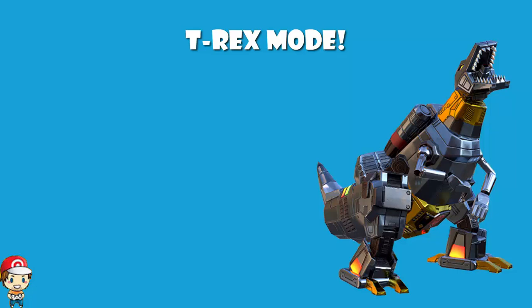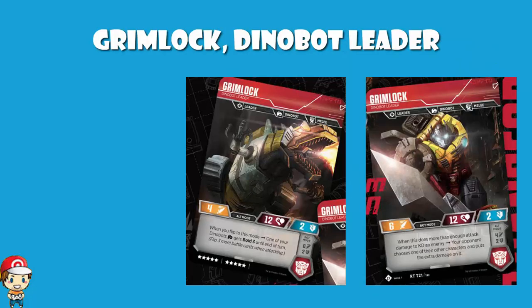That's right ladies and gentlemen. We know what Grimlock does and when Grimlock is revealed, Rossi wants to sit and have a look at a bit of the old Grimlock. He is the Dinobots leader and I can see some uses for him.